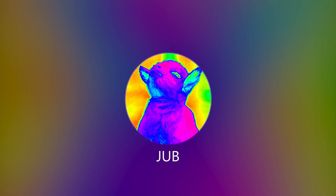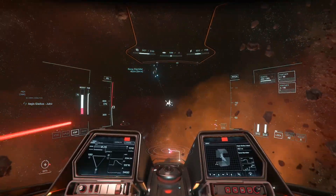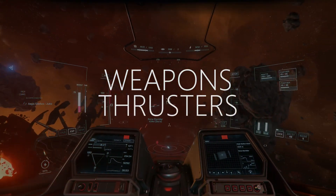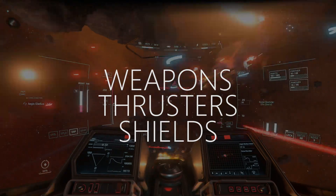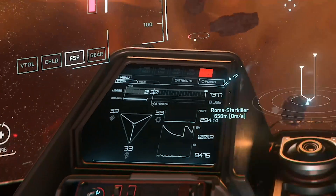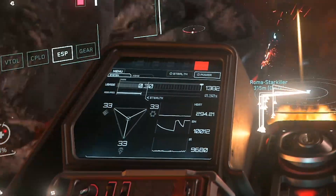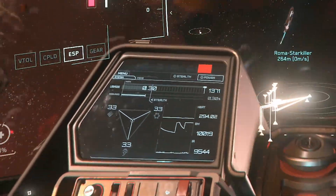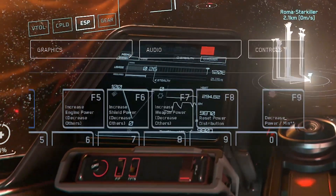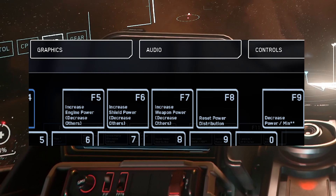Hello, this is Jub from Legacy Fleet. In 3.14, the power systems downstream of the power plant are divided into three main ship systems: weapons, thrusters, and shields. The capacitors exist within these three systems. The previously power priority triangle has been repurposed as a capacitor distribution triangle, telling your ship how to divvy up the power that your power plant is generating every second. You can control which system gets more power allocated to it by using the F5, F6, F7, and F8 keys by default.